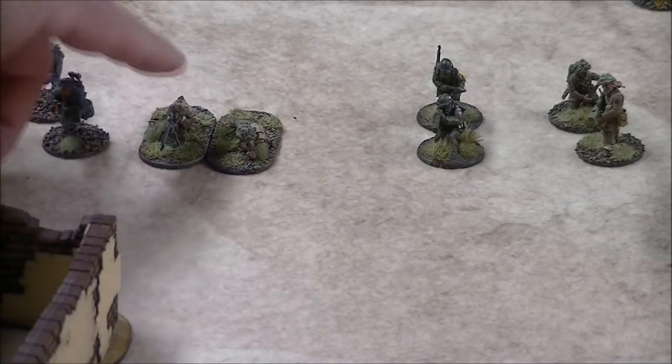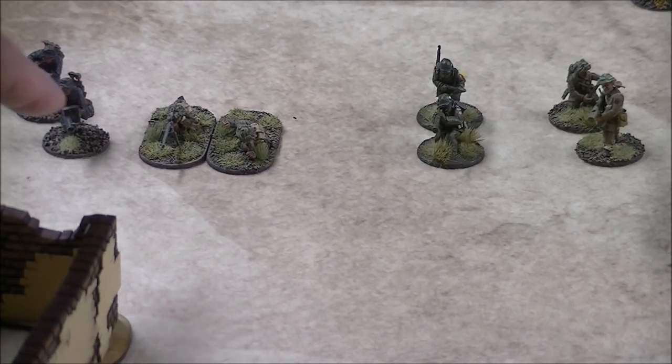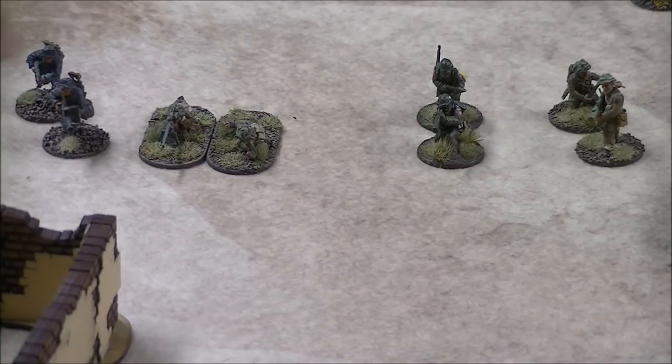A lot of people call the anti-tank rifle the 'poor man's sniper' or 'reverse sniper.' You're shooting at plus two penetration against armor, but it does not lose that penetration against people. You've got a 36-inch range — same as a sniper. It's harder to hit than a sniper, but if you do hit you get plus two to try to kill. A lot of people use them as a backup for putting pins on squads from range, in conjunction with snipers and medium machine gun teams.